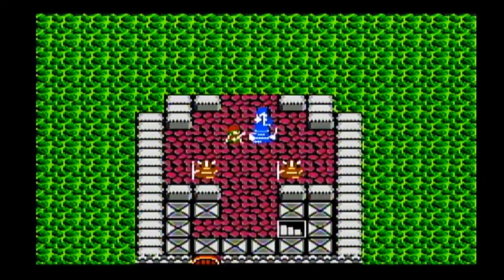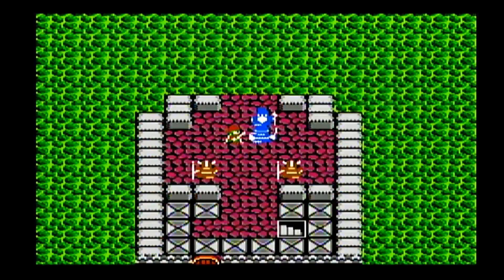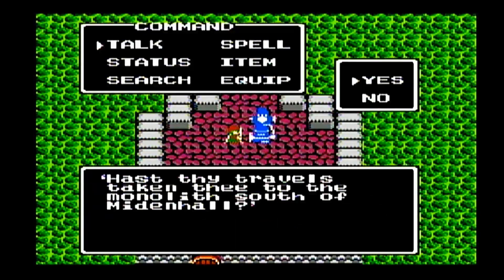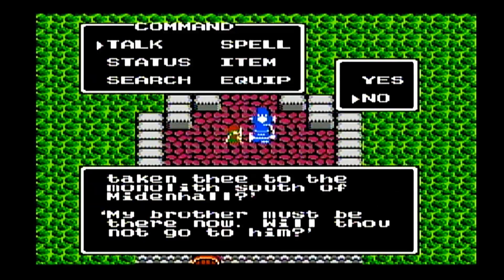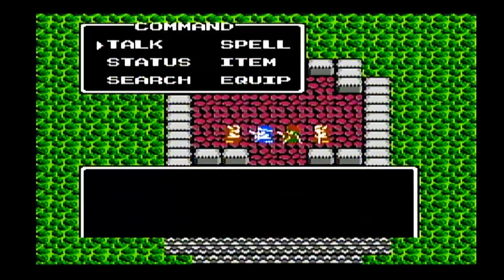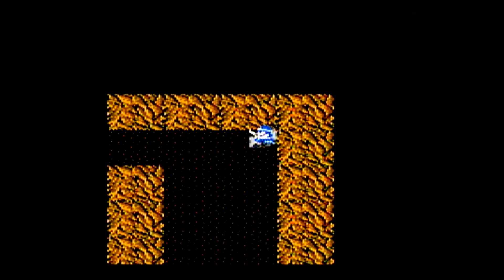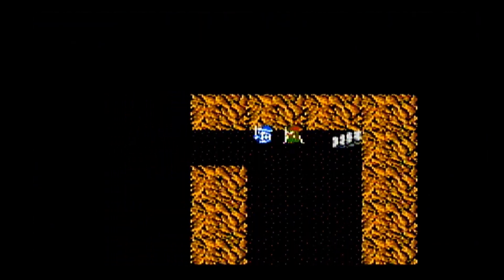Here's this area. The guard asks if travel is taking thee to the Marla south of Windhall — we say yes and he says 'Please say nothing.' If you say no, he says 'My brother must be there, do not go to him.' So if you try to walk through before you have the Prince of Cannock, those guards will step to the right and left and block your passageway. The correct way to go is directly south.